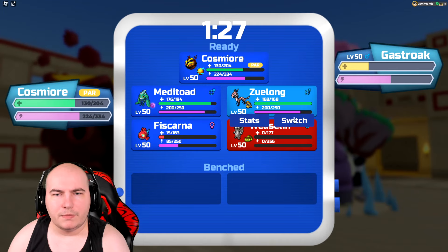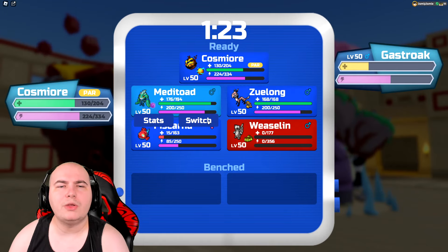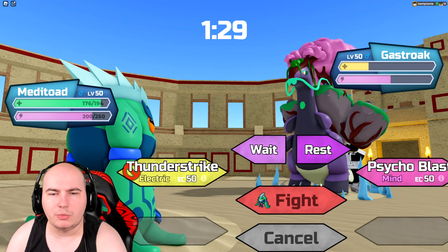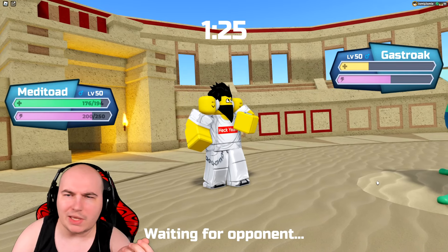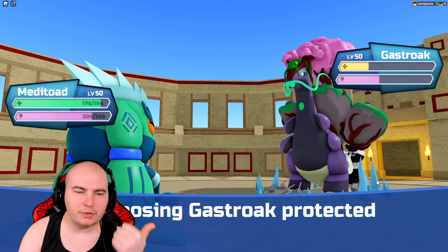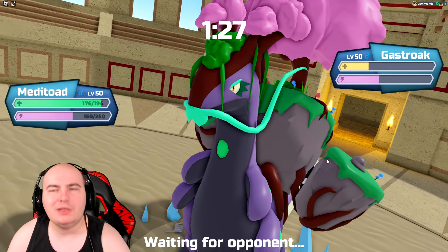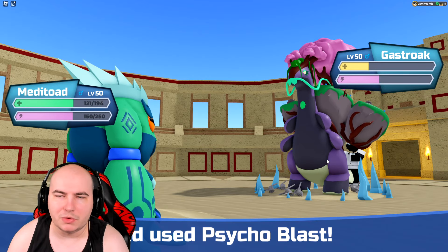Do I go into Meditoad? I think I go Meditoad — if it's just got Stratagem to attack me, plus its Sol move, I can't really get hurt by it. If I click Psychoblast I should always get a knockout. They have Briar Block — so it's Briar Block, Stratagem, Set Plants. Not sure what the other move is, but they're wasting my energy a bit, which I'm not a fan of. Flora doesn't do that much, so yep — it lived!